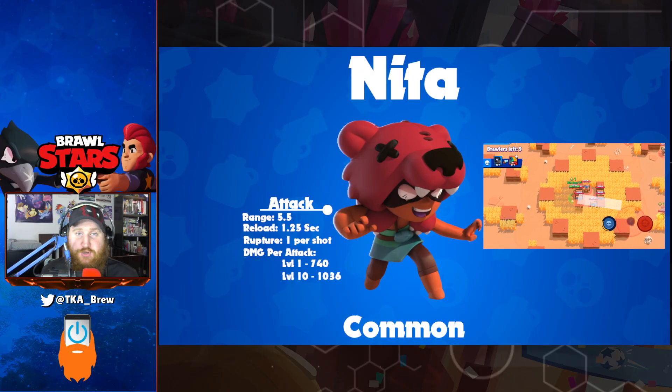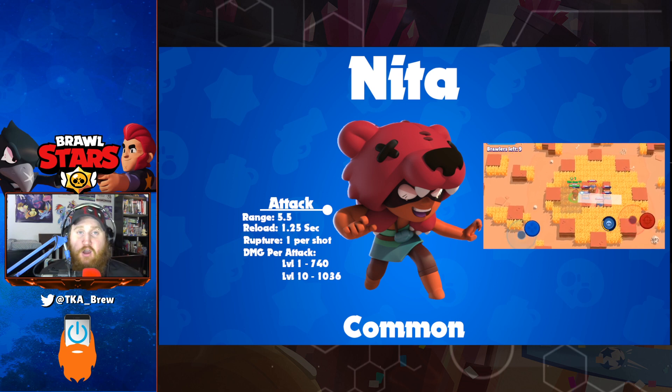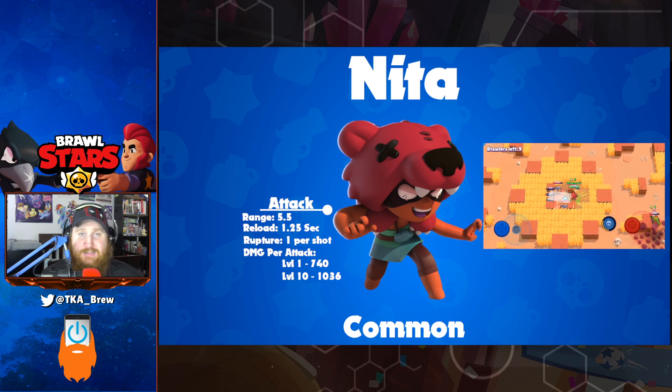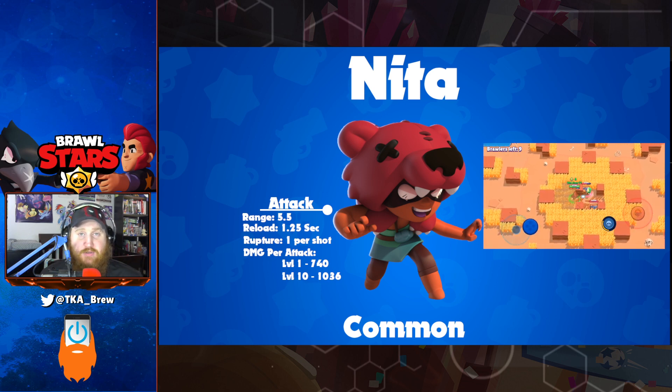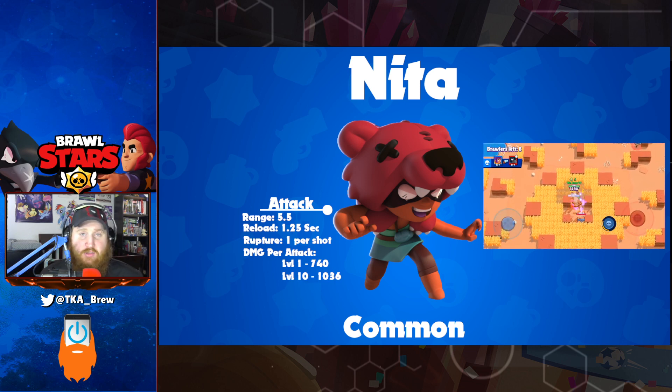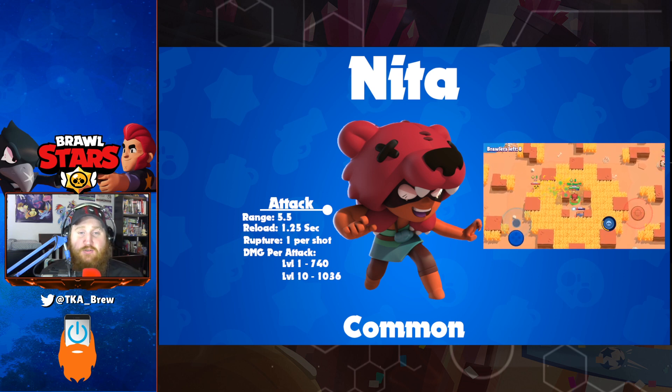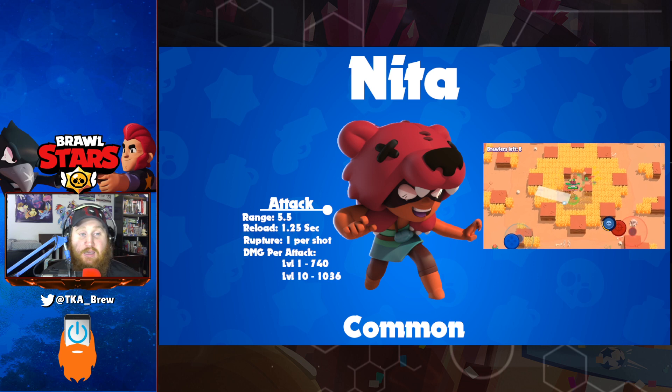Nita's main attack is Rupture. It sends a shockwave forward from Nita for 5.5 tiles. Her main attack can hit multiple targets at once. Nita's main attack damage is 740 at level 1 and 1,036 at level 10. Nita's reload speed is 1.25 seconds, making it one of the faster reloads in the game.